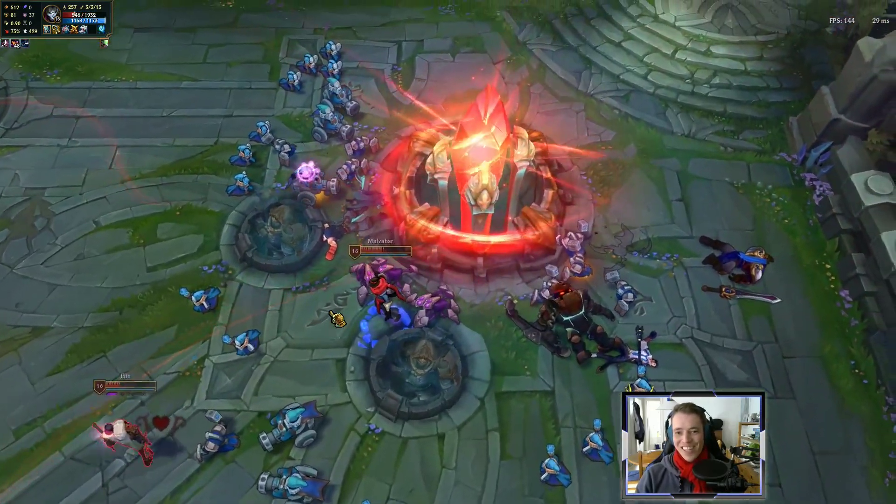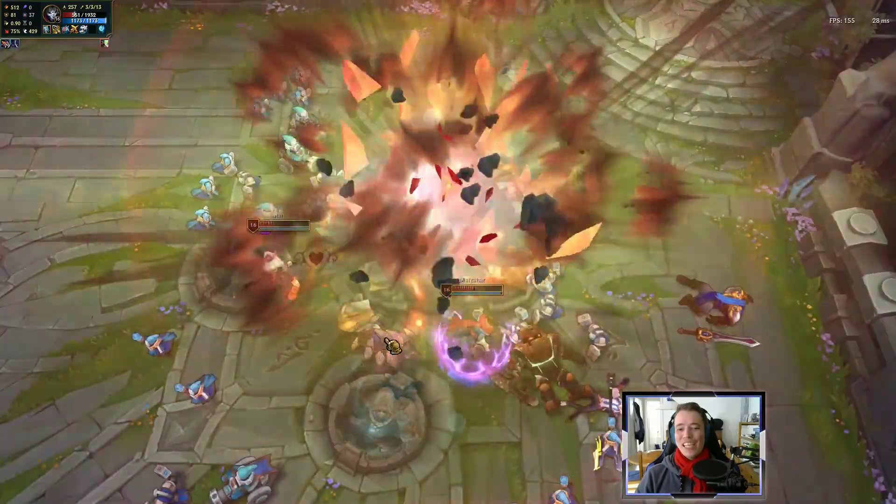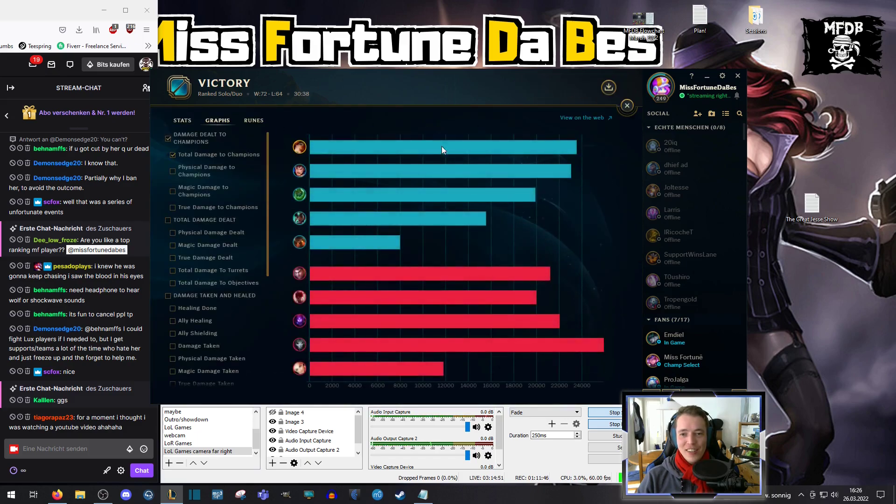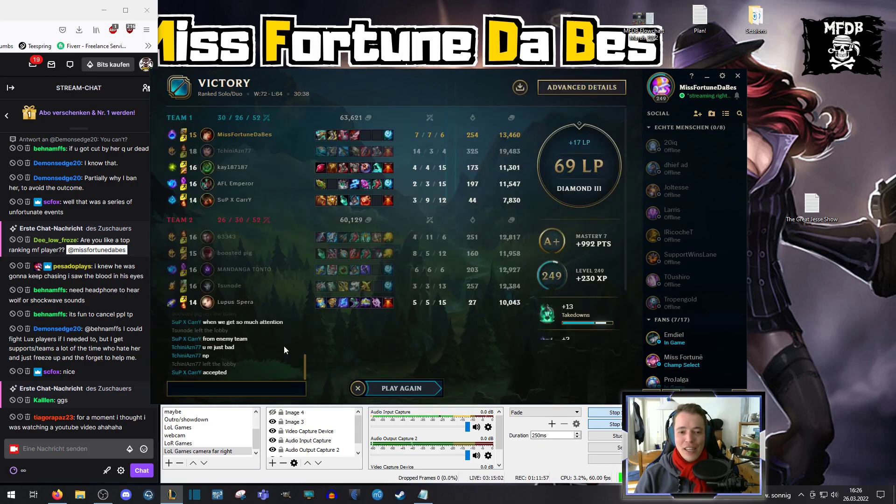GG! Minions finishing before I can kill them — unlucky, getting the clean. Plus 17, Diamond 3, 69 LP — you already know. Most damage in the team. We misplayed a little bit here and there, but this is why it's important you always keep your win condition in mind. We just had to stall it out early and everything's fine. We come out ahead in the end — take that W.